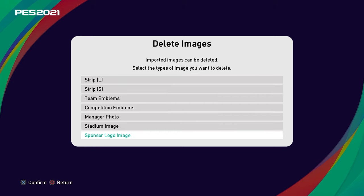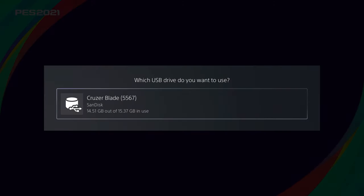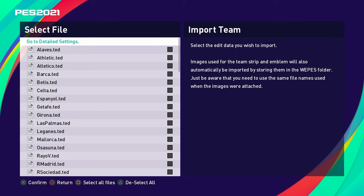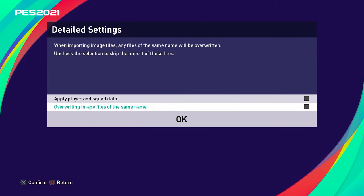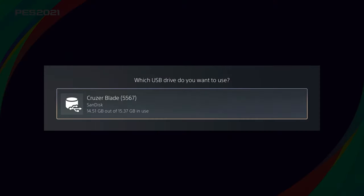Make sure that you don't have anything in your images here. If you do, you can go into delete images and delete whatever you had from a previous option file. It should be empty — you don't need to do a fresh install. Then you're just going to go to import team and click every box for every team you see. Once you tick all these boxes, go to detail settings and tick the box at the top if you want all the player and squad data, and then that's going to install everything you see here.